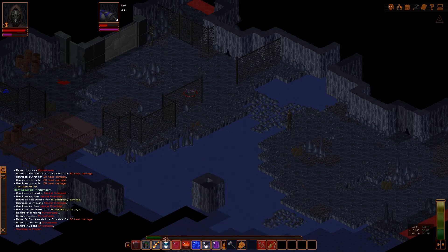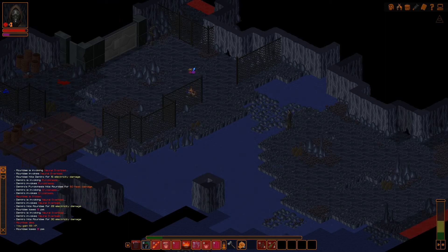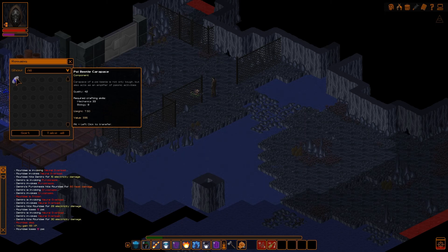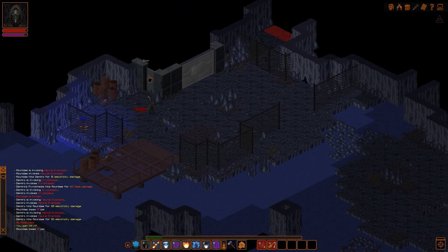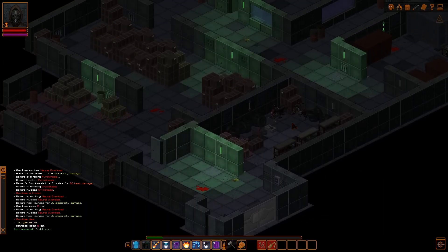Let's do electrical — actually, let's do our neural overload because it uses less power and it's a little bit stronger. I think it's going to kill him. If these guys were closer, I'd definitely be using my flamethrower. Let's go here and loot his remains. He had a Psy Beetle Carapace — it definitely weighs quite a bit, about seven and a half pounds. But you'll be able to use it to make armor later on from what I've been told. Now if you had anything in here you weren't able to open because your lockpicking skill was too low, you could come back into this room.